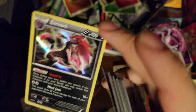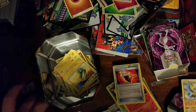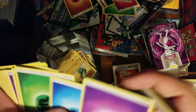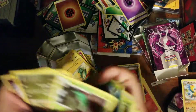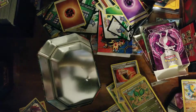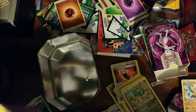Zoroark — nice. I think that card was like 10 bucks last time I looked at it. If that price is still going up, that might be our giveaway. There's a Fighting Fury Belt — I don't know if I have any of those. Another Milotic. Geodude, Xerneas, Gummi, Duskull, Cinder, and Sacred Ash.